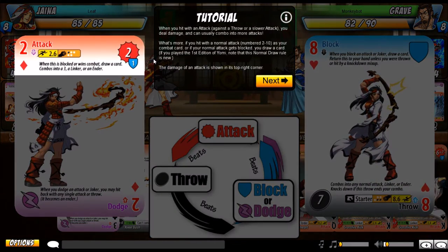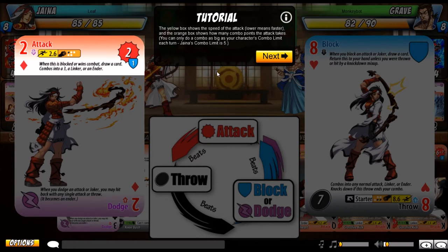When you hit with an attack against a throw or a slower attack, you deal damage and can usually combo into more attacks. If you hit with a normal attack — numbers 2 through 10 — as your combat card, or if your normal attack gets blocked, you draw a card. The damage of an attack is shown on its top right corner. The yellow box shows the speed of the attack — lower means faster. The orange box shows how many combo points the attack takes, and you can only do a combo as big as your character's combo limit each turn. Jaina's combo limit is 5.